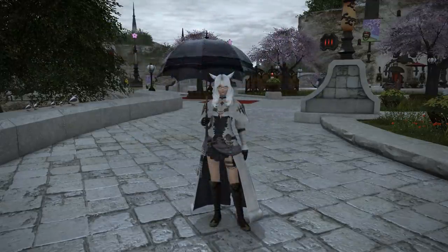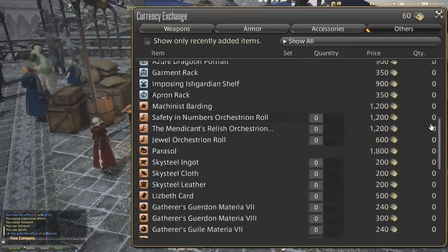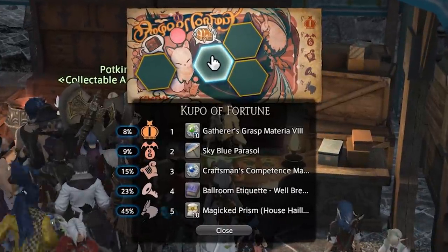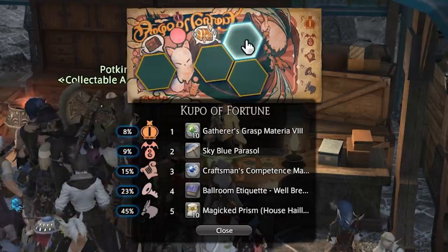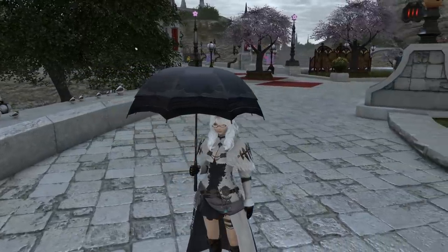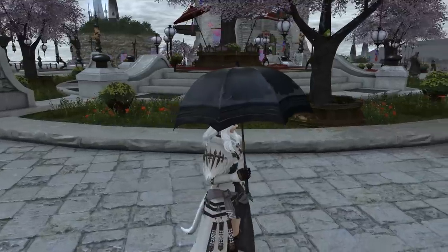You need to do the Ishgard restoration. One of them is from the script vendor in the Firmament of Ishgard, which will cost you 1800 Sky Builder scripts — that gives you the black parasoul, or just 'Parasoul' as the item is described. The blue and white one is actually from the Kupo of Fortune scratch card system that you get for turning in certain crafted items into the collectible vendor. Both of these parasouls can actually be sold on the market board as well, so if you don't want to do the Ishgard restoration, you could just buy it from another player — currently though the prices are a little bit steep, so if you have a ton of gil that might also be a good option for you right now.